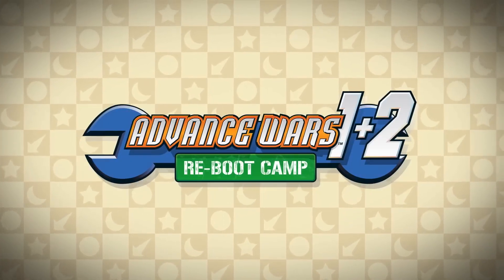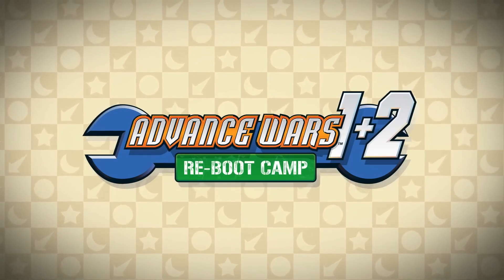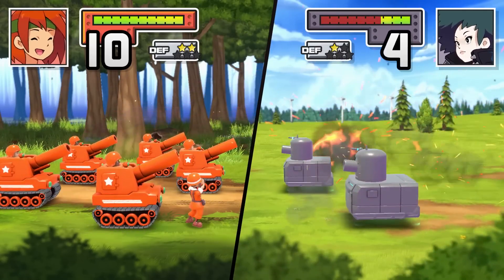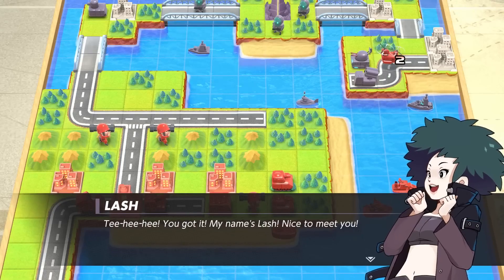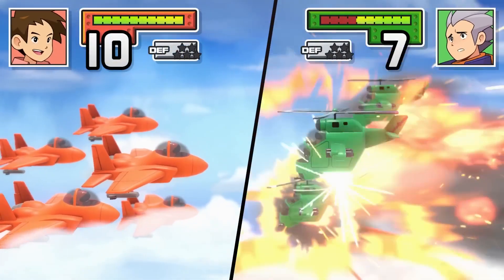Ten-hut! Up and at them, recruit! Today begins your basic training for the Advance Wars 1+2 Reboot Camp game. This game features tactical turn-based battles and a colorful cast of characters who will keep you on your toes. We'll cover some strategies to make sure you're in tip-top shape when you hit the battlefields.